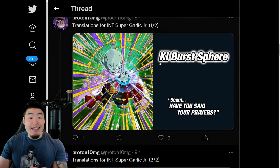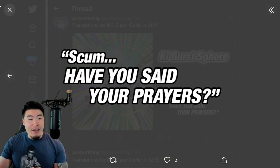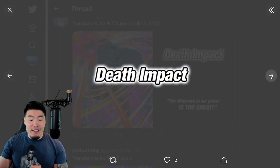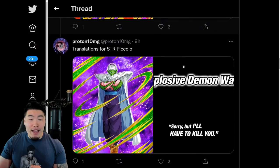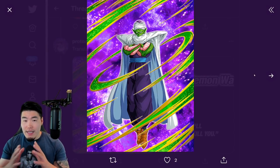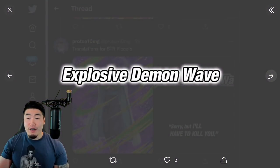We also have the side unit for his banner, which is the first ever Garlic Junior card. We have the SSR as well as the TUR right here. And then from there, we have a new STR Piccolo. I'm pretty sure this is a free-to-play Piccolo from a story event, and he is a Heavenly Events support unit. New Piccolo.